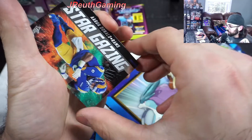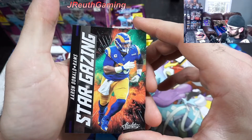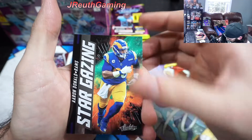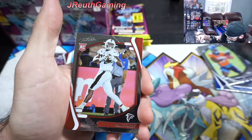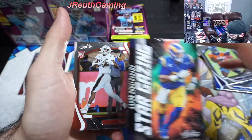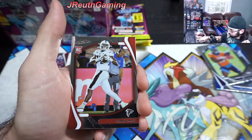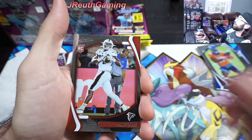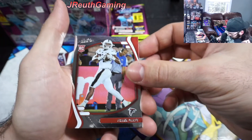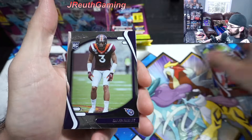Hold up! Russell Wilson, Joe Mixon, Stargazing - Aaron Donald! Wow, look at that. I wish these cards were numbered, that's a really cool card. Frank Darby coming up - that's really cool. But I think there's something actually crazy behind here. Alright here we go - Frank Darby rookie, Caleb Farley rookie, Zach Wilson.